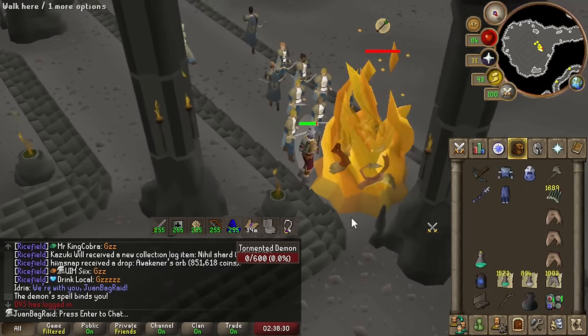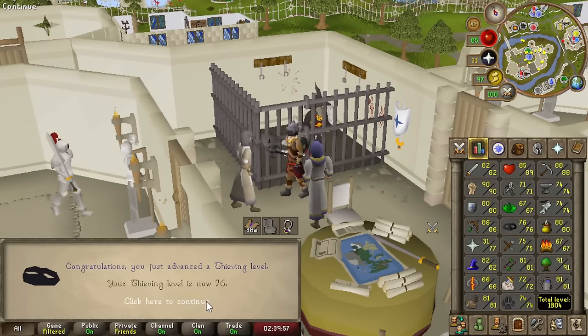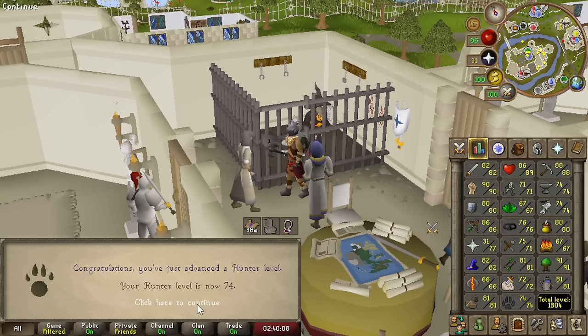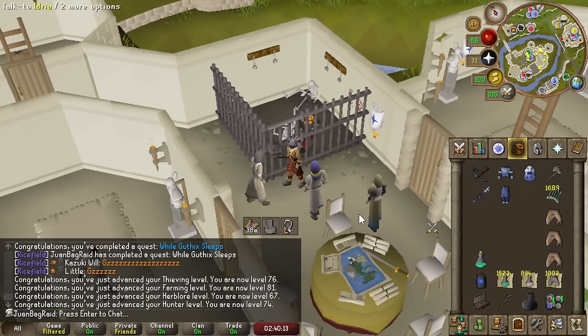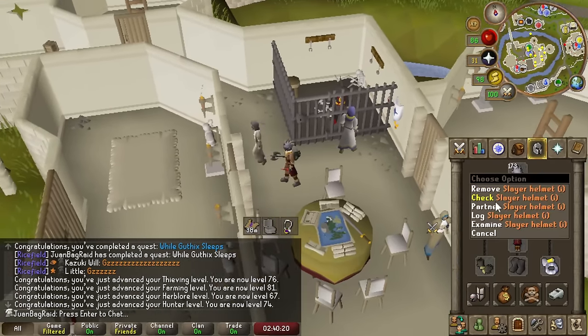Our character is literally glowing — we're super buffed. It's so crazy hitting so high. Look at the experience — I think I gained a level in like every skill. 76 Thieving, 81 Farming — beautiful. Dragon fruit trees without having to boost — hell yeah. 67 Herblore. 74 Hunter as well — magic birdhouses. And of course the fun part — we get to go and kill some Tormented Demons.